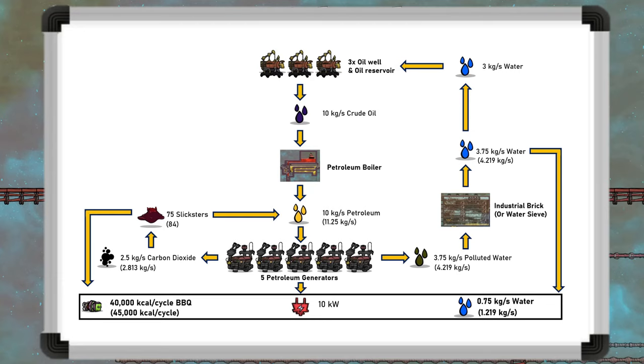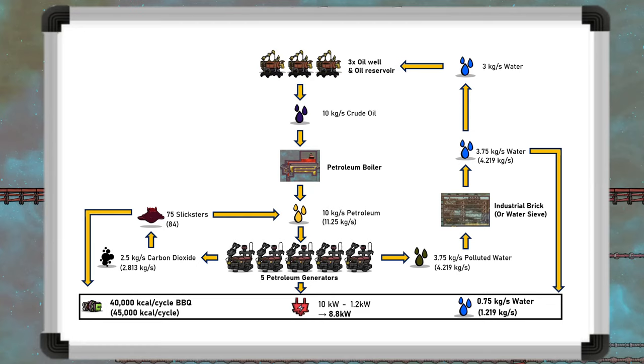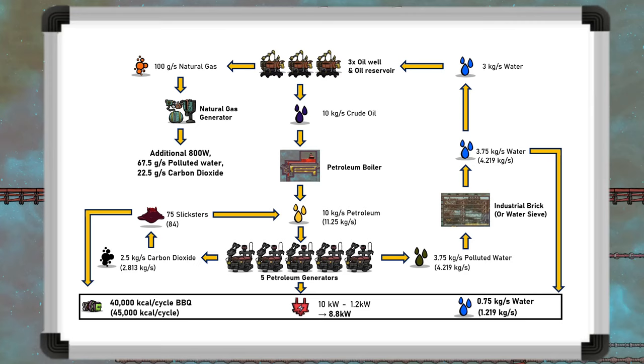Going back to the boiler, the design runs two liquid pumps and three oil wells constantly for a power draw of 1.2 kilowatts, taking the net output to 8.8 kilowatts. The last thing to add is the natural gas output from the oil wells at 100 grams per second, which is enough for a little over one generator, meaning more polluted water and carbon dioxide.